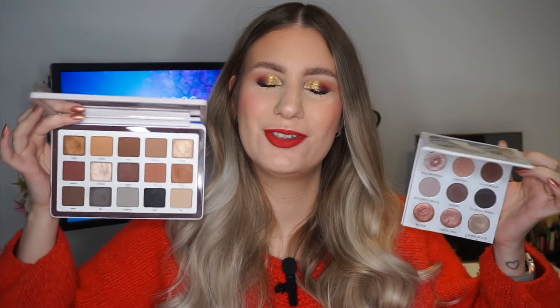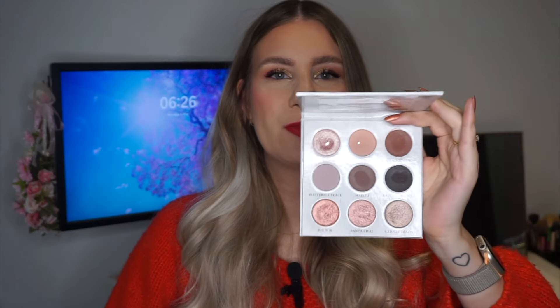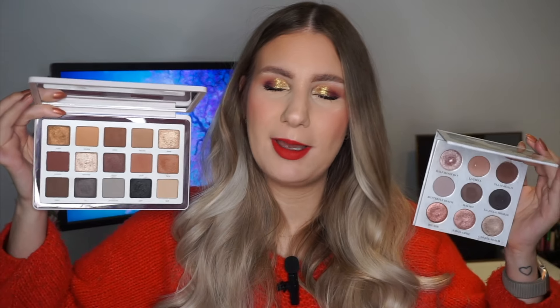Here we have the first two palettes and both of them are like neutral-ish color stories. We have this one from Sydney Grey, which is the California Coast palette — a lot of rosy tones, kind of smoky, mostly shadows. And then we have the Beba, which has a lot of different undertones: some more camel tones on top, some more reddish tones in the center, and some more cool tones on the bottom.